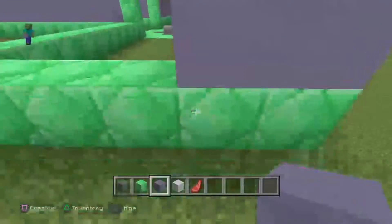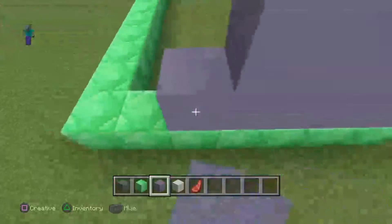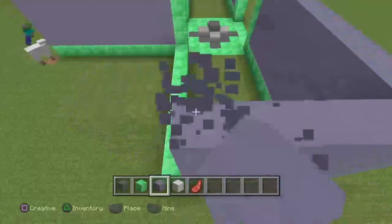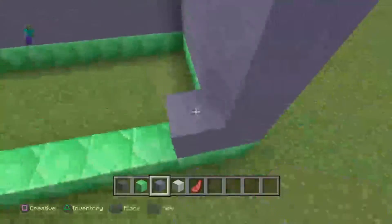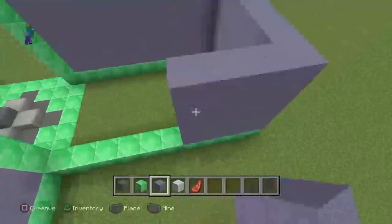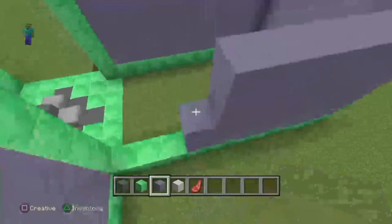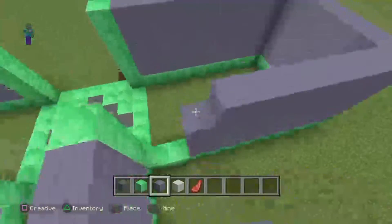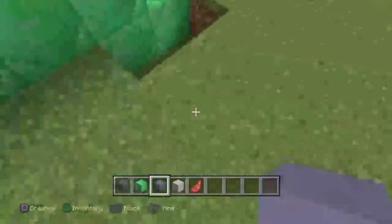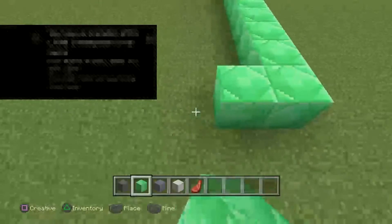Now all I need to do is just make one more wall. Or we should make a prison — I don't know which one. I think we should make a prison. This one's got to be bigger because they're going to have to mine. I think this is going to have to be a prison.